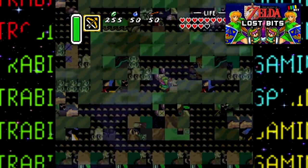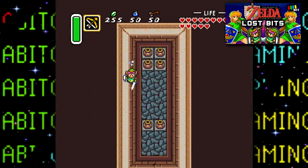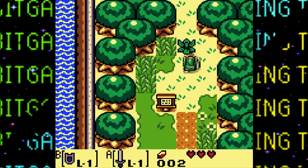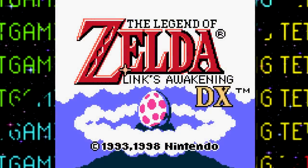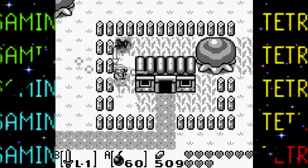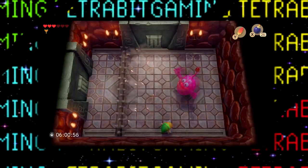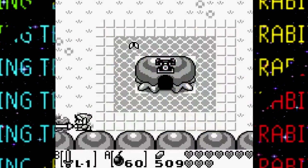Hey guys, and welcome back to another Lost Bits video right here on TetraBit Gaming, the series where we take a look at the unused, scrapped, and unseen content in gaming. Here we are with, I guess, the annual Zelda Lost Bits video — I really gotta try covering these more often. This time we'll be dreaming into both Link's Awakening and its DX re-release for the Game Boy Color. It may not be my favorite title in the series, but there's no denying its importance as the first portable Zelda game. It's also getting a Switch release today! So I'm super excited. Anyways, go grab your conch horn, it's time to find some Lost Bits.